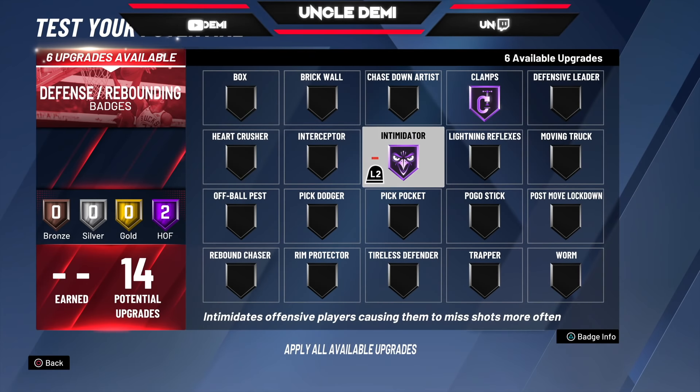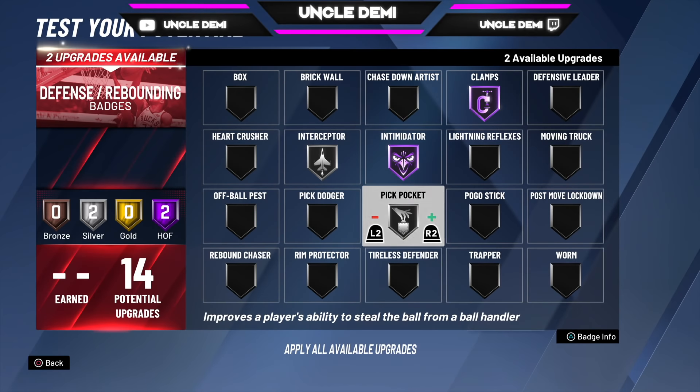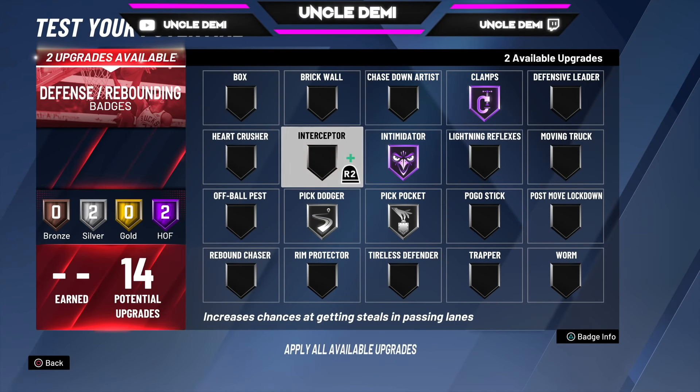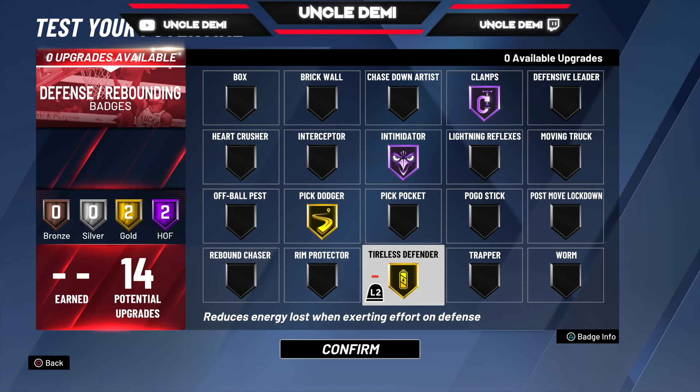For defensive badges, you want clamps Hall of Fame and intimidator Hall of Fame — those are a must. Then you can go interceptor, pickpocket, and rebound chaser, since your defensive rebound is pretty high. If you're running the point, maybe go pick dodger instead. Tireless defender is really important also. There are so many badges you can get — that's why it's so good to hit Legend. You hit Legend, you get 10 extra badges and you are a god.